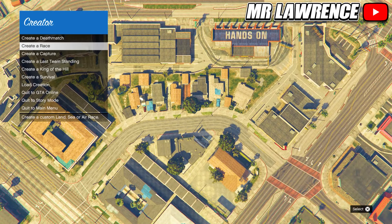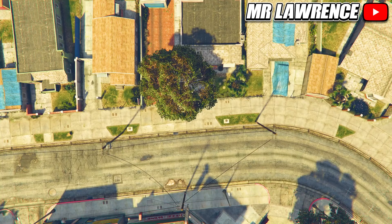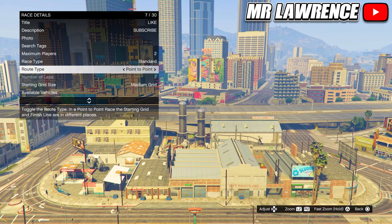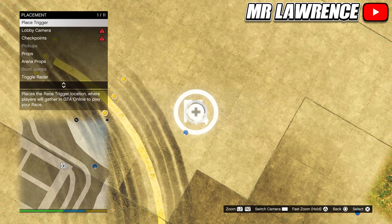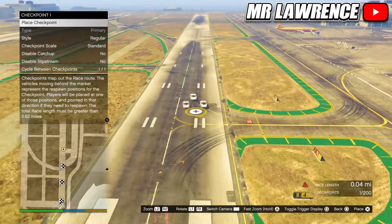Once you're in creator, create the race and then create the land race. From here you would just need to fill in the title and description. Take a picture and set the maximum players to 2. Then change the route type to point to point — you can also change your vehicle but you don't have to. Now open your map and set a waypoint on the airport — this way you will teleport to the airport. Now place down the trigger and take another picture. From here you will need to start placing checkpoints and make sure the race length is at least 1 mile.